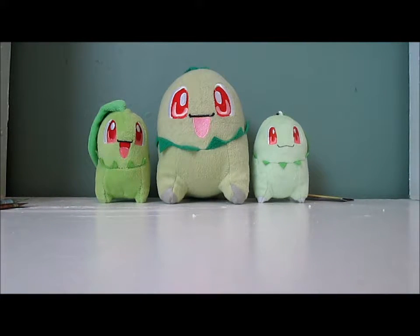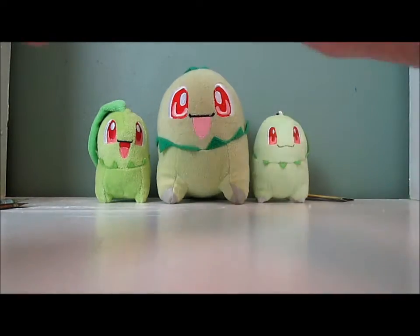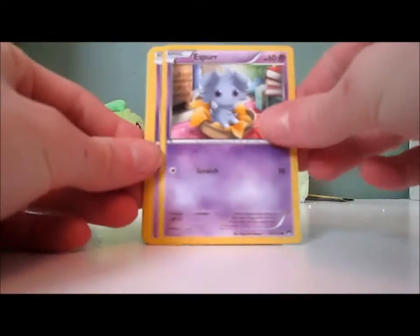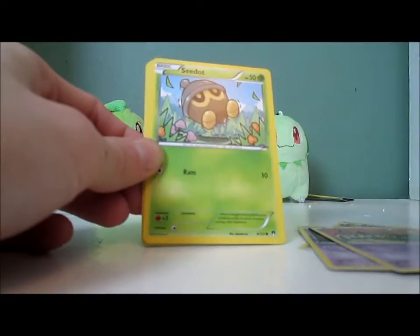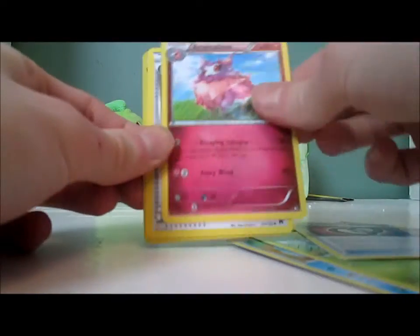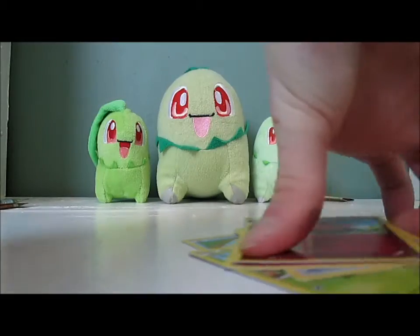I'm actually almost getting sore from opening that many packs. We have Espurr, Phantump, Trubbish — three Psychic or Poison Pokémon in a row — Tympole, Ceder, Puzzle of Time, Aromatisse, Aromatisse Reverse, and Seismitoad.